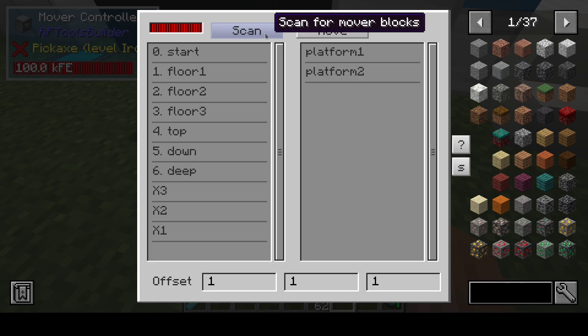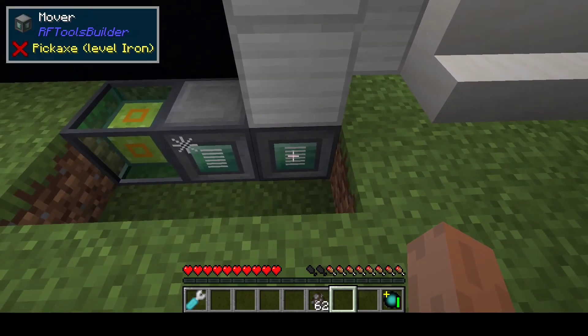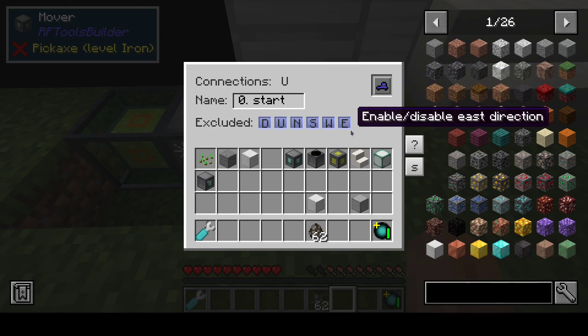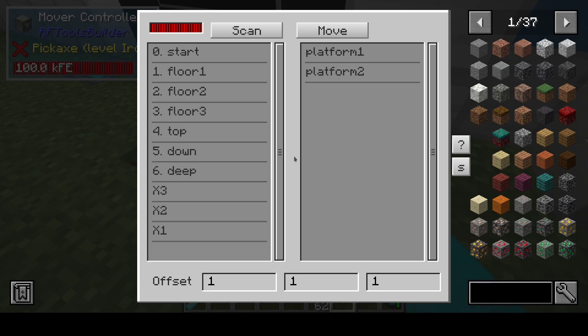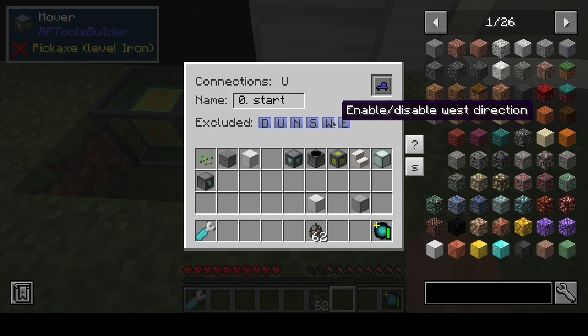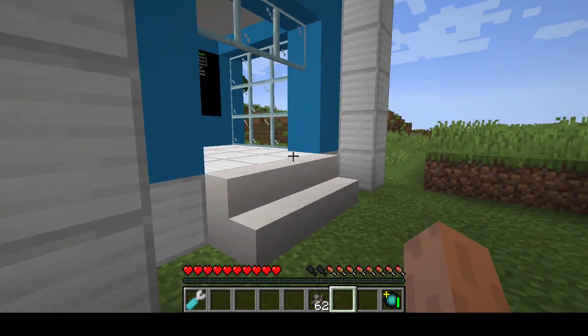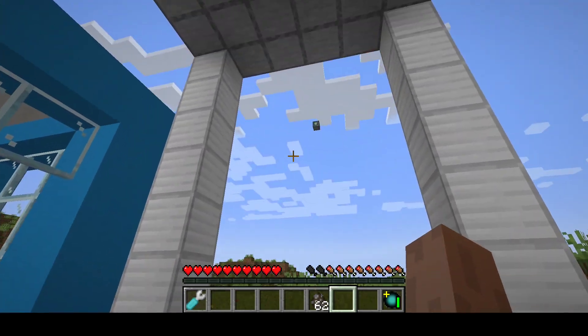When you press scan it will find all the movers that are connected and adjust the offset. A vehicle is actually an item, so when the mover moves the vehicle it will actually transfer this item. The scan will respect these directions. So if you want to exclude a certain direction — for example from this one you will not be able to go down — then you can disable that, and then the scan will not use that direction. It can still be accessed from the other direction potentially, depending on the setup of the others.